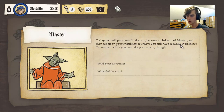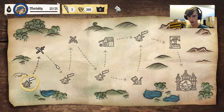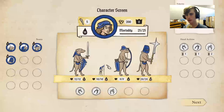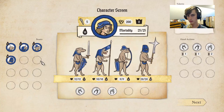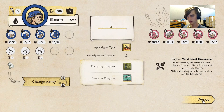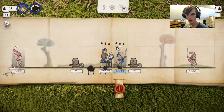Today you will pass your final exam, become an Inkulinati master, and then set off on your Inkulinati journey. You still have to face a wild beast encounter before you can take your exam though. Just select the wild beast encounter icon — tiny Inkulinati versus wild beast encounters are marked with the sword and quill icon. The enemy tiny Inkulinati is not present in this type of battle. Once you enter a location you cannot leave it, so choose carefully. Well, I can't pick anything other than this anyway. I can change my army whenever.